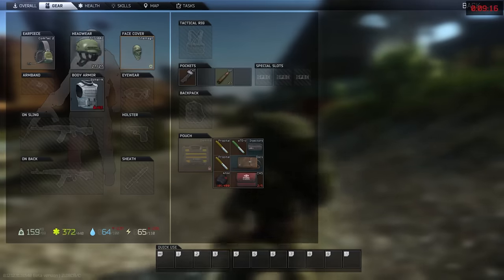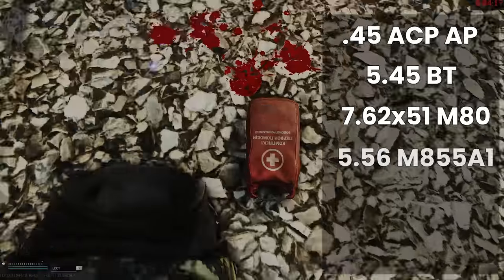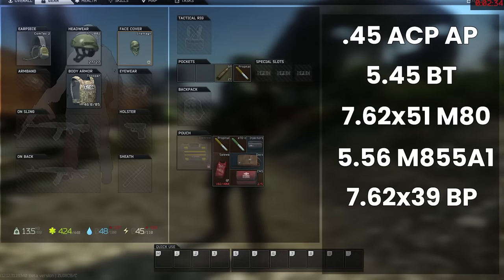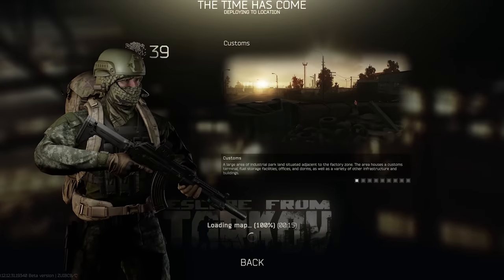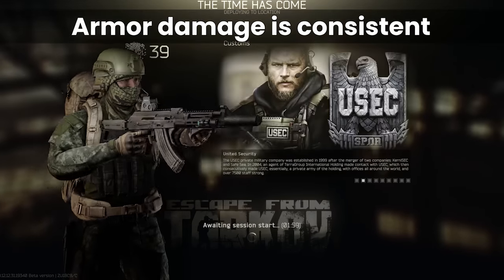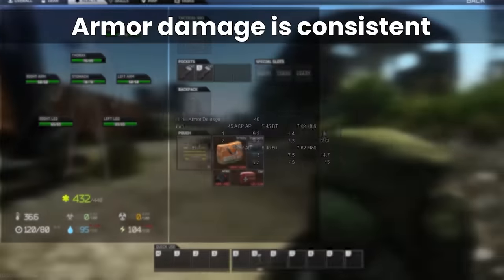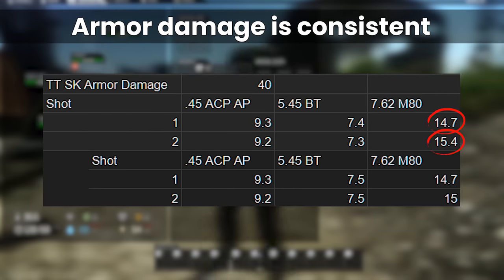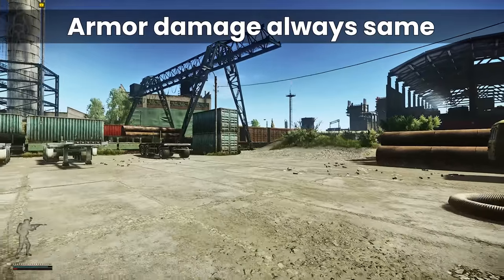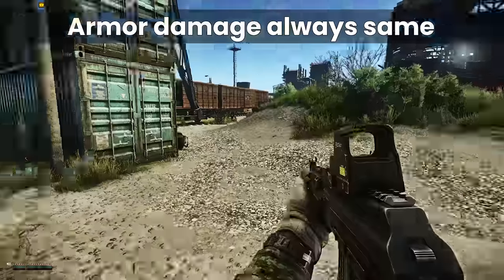With the help of Sad28 from my Discord, we tested 45AP, 545BT, M80, 556M855A1, 762BP, and a little bit of 762 54BT. All the tests were done at 0 metres to make the analysis easier. One of the key takeaways for the theory at least is that the armour damage itself is extremely consistent, only varying by up to around 4% between different shots — for example, M80 dealing 14.7 on one occasion and 15.4 on the next, but it's usually much less than this. The armour damage dealt by various bullets is also the same regardless of the durability of the armour that you're hitting, which makes it much easier to calculate.